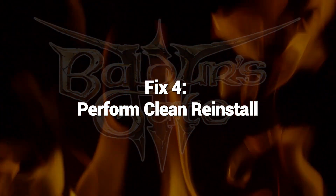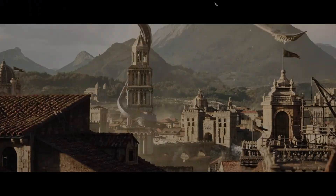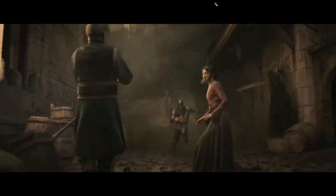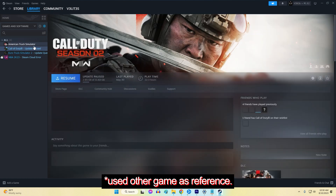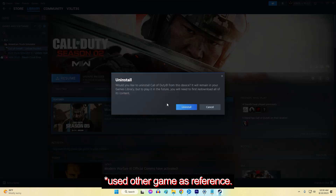Fix 4: Perform Clean Reinstall. If verifying game files didn't help, do a clean reinstall of Baldur's Gate 3 by uninstalling and deleting leftover folders before re-downloading fresh files from Steam. Reinstalling gives you a clean game client free of any lingering file corruption or issues that may be causing launch failures.